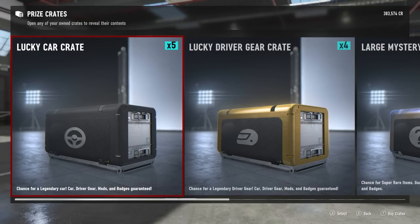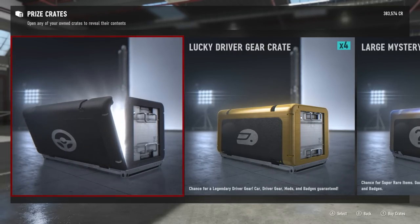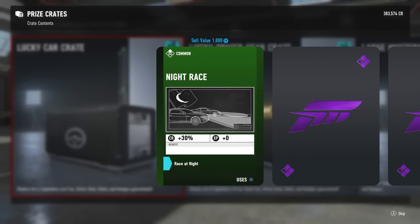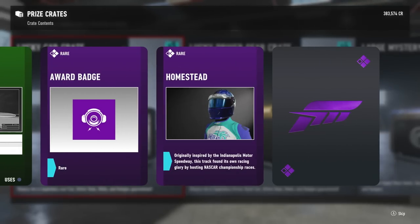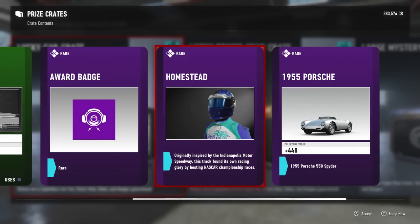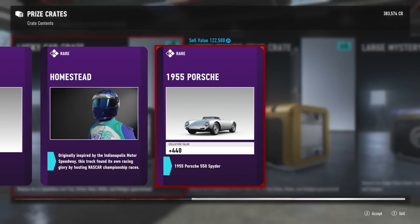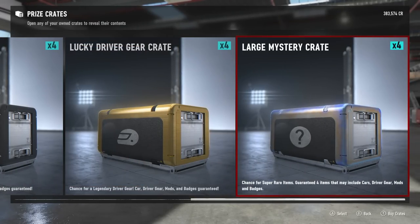Lucky car crate - chance for a legendary car, car, driver gear, mods, badges. I just got to read the crate right. We got a night race mod - race at night, I'm not a big fan of that. We got the Homestead badge, and a 1955 Porsche 550 Spider that sells for 122,000 credits. Homestead gear - originally inspired by the Indianapolis Motor Speedway, this track found its racing glory hosting NASCAR championship races. We'll take that Porsche to our collection.